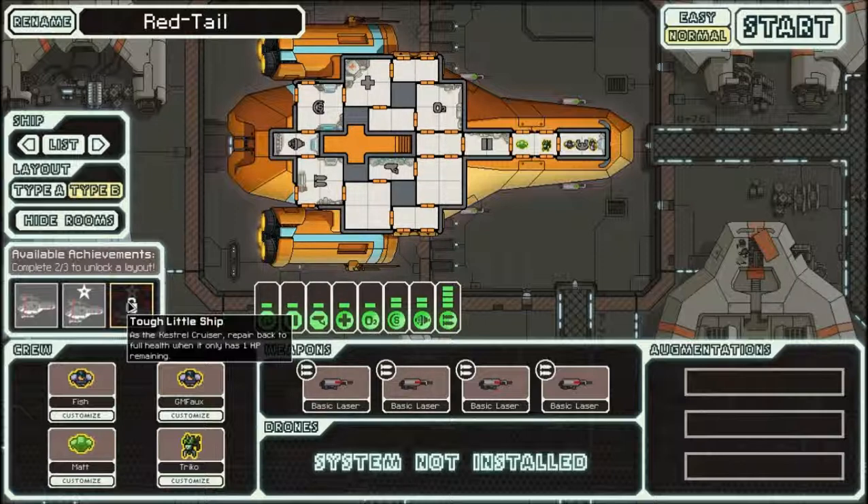The easiest way to do this is to find a store and then find a ship that only does one damage to you, or control the ship in such a way that only one damage is dealt. Once you get down to one health, you jump to the store and repair. Not difficult, but it's kind of gimmicky, and I have not gone out of my way to get that achievement.